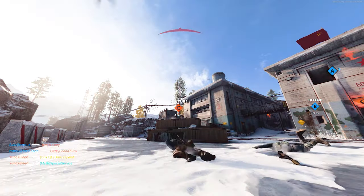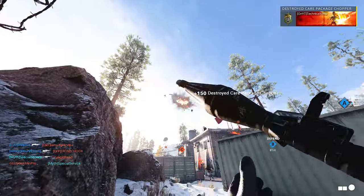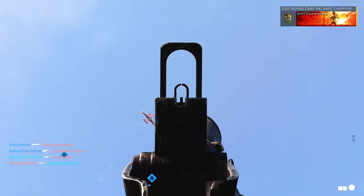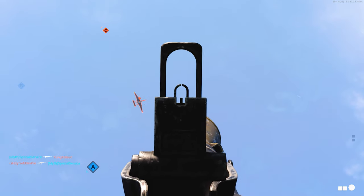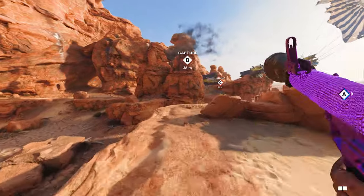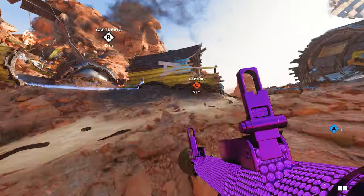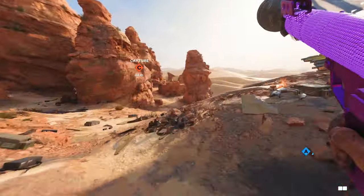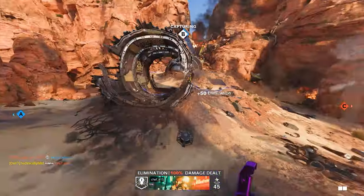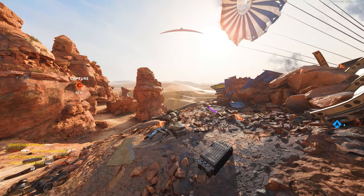Science is destroying three killstreaks in a single match — whether that's RCXDs, sentry guns, ground streaks, enemies, or vehicles. As long as you're destroying three in a single round, you'll make progression. This category will be completed naturally, but if it's your last challenge, just go into Fireteam Dirty Bomb and destroy three vehicles with enemies on them in a single game.